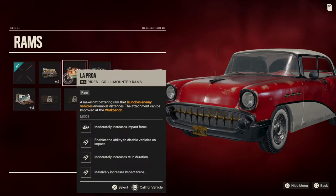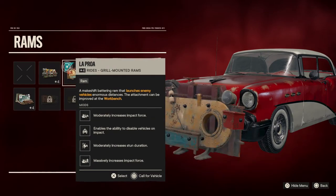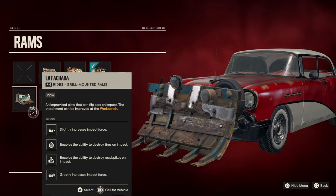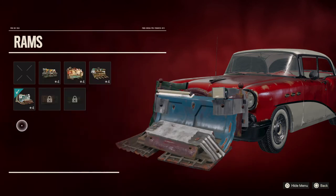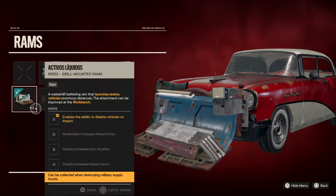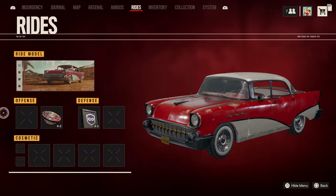Ramps — you can put some things in front of the car that can help you drive into other vehicles or some soldiers. I would not put that on this beautiful car.